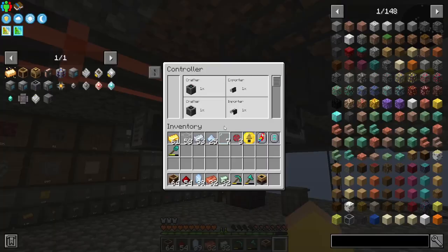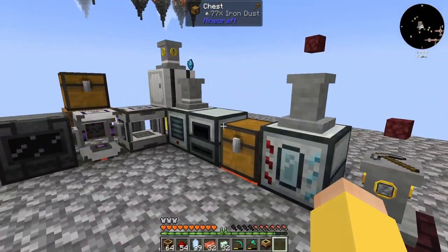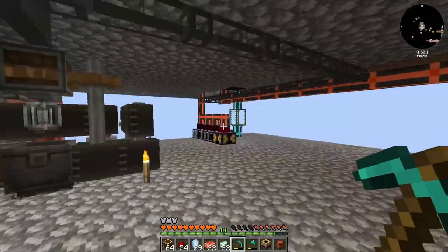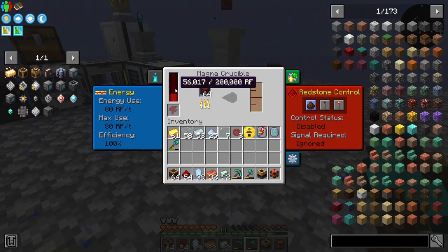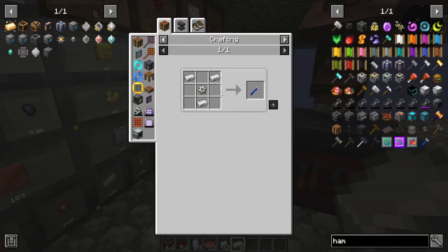Alright you're only putting out 80 RF and I guarantee this is using a lot more than 80. So I'm going to shut you off for now, we're going to turn our lava generator back on so that way you should be getting all the power. I looked at it - the crescent hammer is cheap to make, so I can just make a new one, and then we don't have to worry about trying to get into our system.